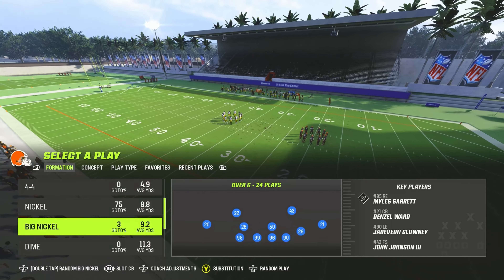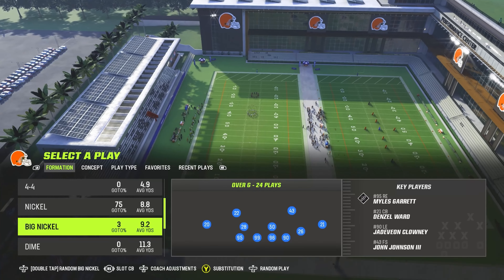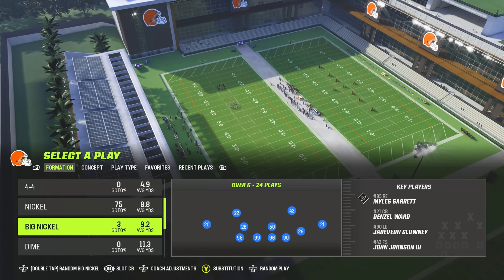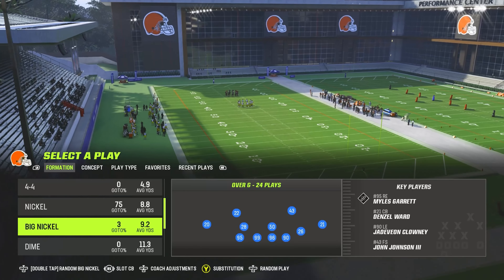The first thing you guys want to do is go to the Big Nickel Over G defensive formation. It's in the 4-6 formation and in other formations too, but I'm just using 4-6 because I have other formations to use.